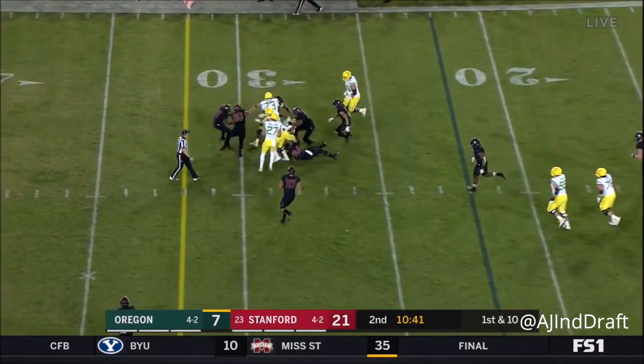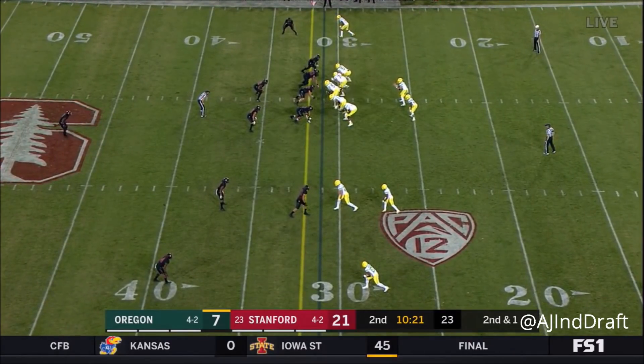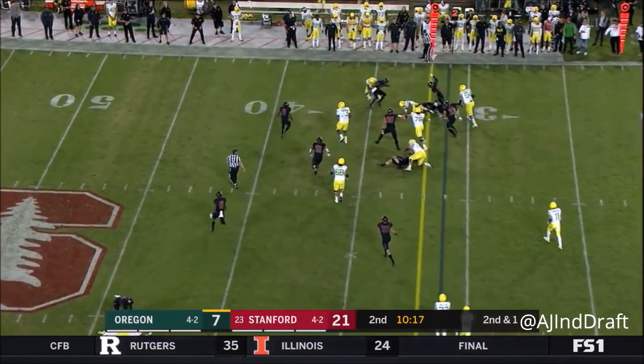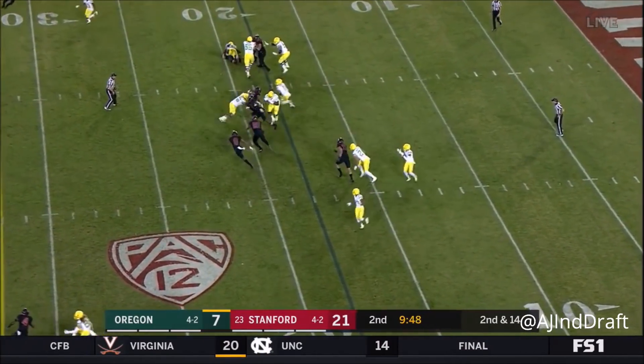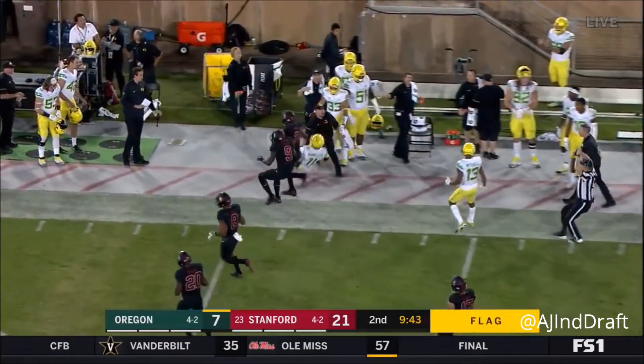Royce Freeman has run well — he's got it again, and he's out. He who runs best probably wins this game. Brooks James — beautiful cut there to get outside. Taj Griffin cuts back. Burmeister kept it. Marker down. Beautiful.